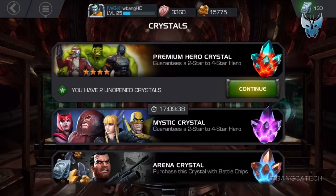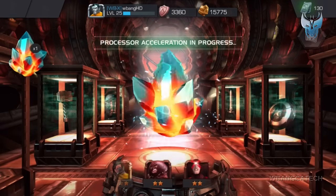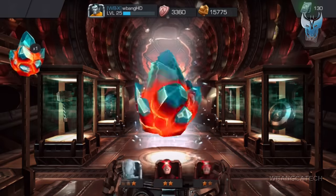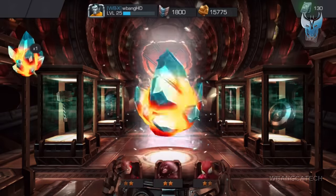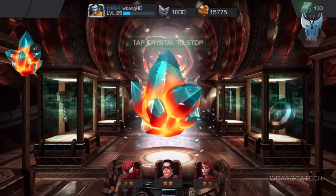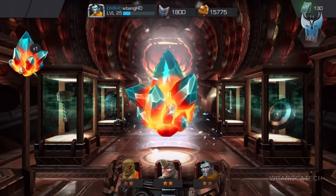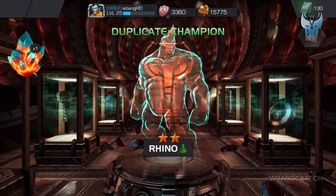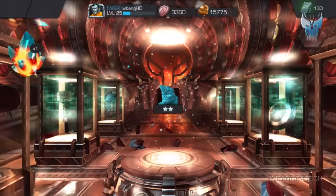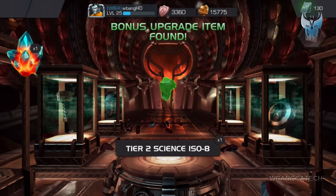Let's spin the premium crystal as well. Hey, when was Wolverine added? There's the Iron Fist — I see a four-star. If I actually get at least one four-star on this account I would be happy. It's not like the other account. I'm not sure if I should be happy or not — Rhino two-star. The premium crystal is really for beginners; all it does is let you get iso-8 as well as gold.